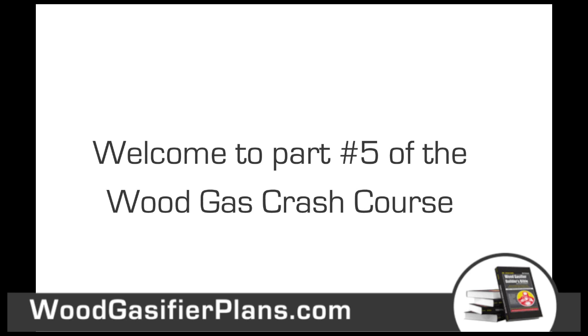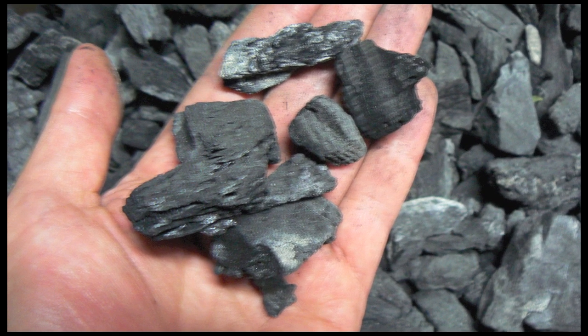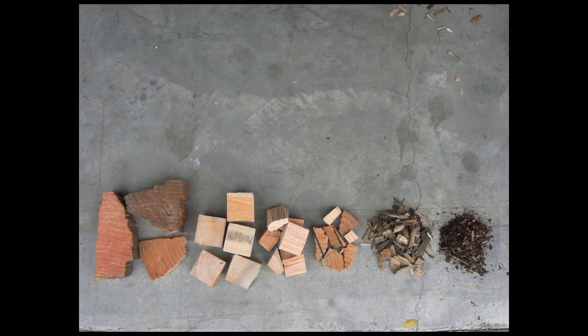Welcome to part 5 of the wood gas crash course. Today we're going to cover feedstock — how to get the right wood. But first, what you need most importantly is charcoal. You can buy it, you can get it out of fire pits, and you can make it in 55-gallon drums. The most important thing is chunky wood.